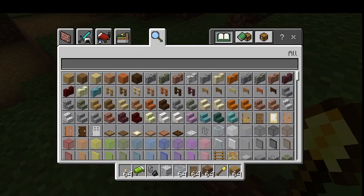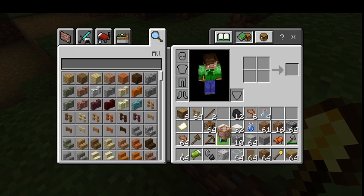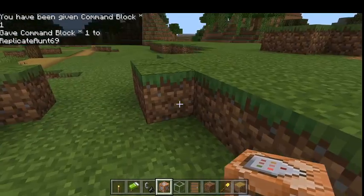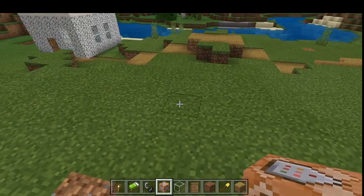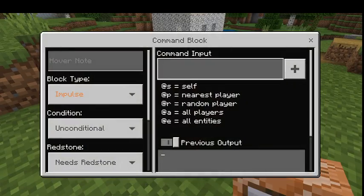So I have been given a command block and it's in my inventory. Here's the command block — I have it now, so I can do whatever I want with it. You can set it down. One thing I noticed is if you're in survival, you can't place a command block.